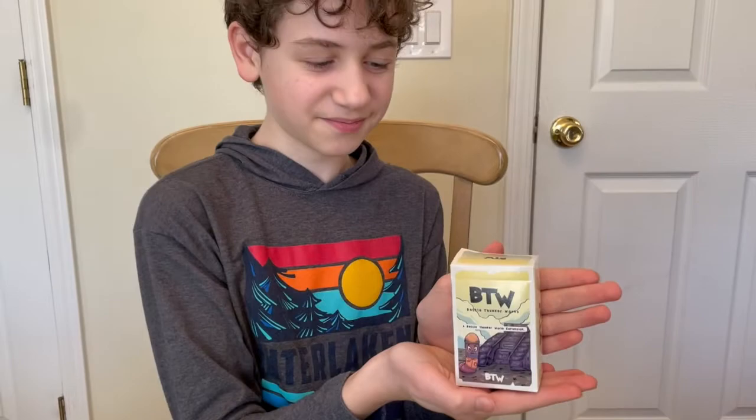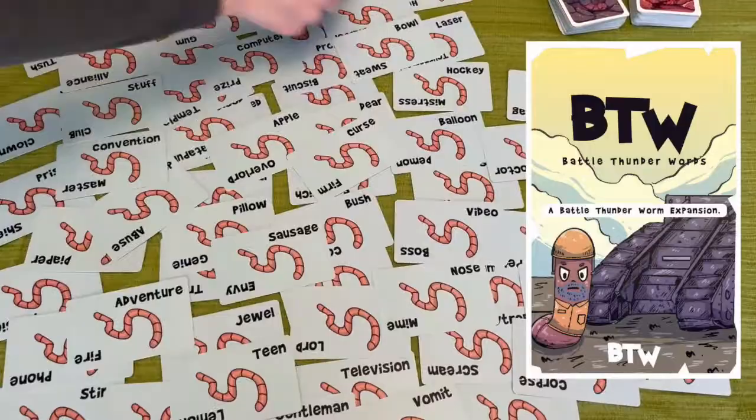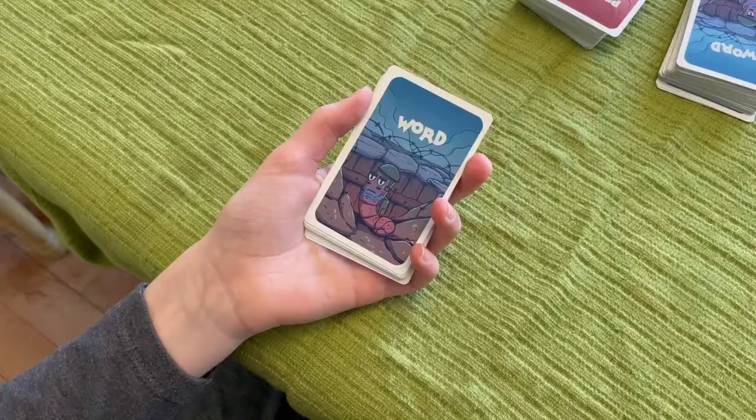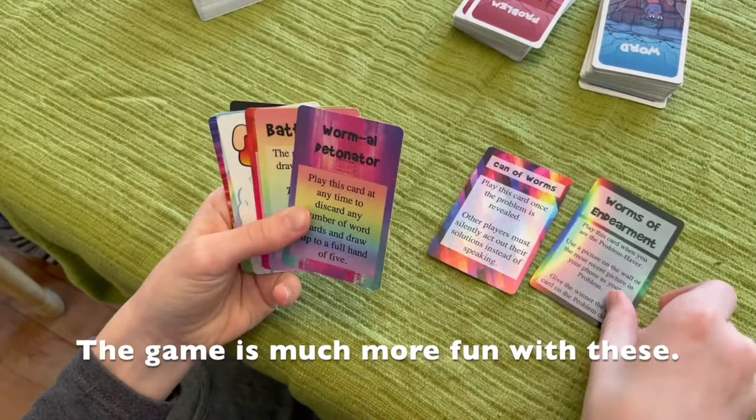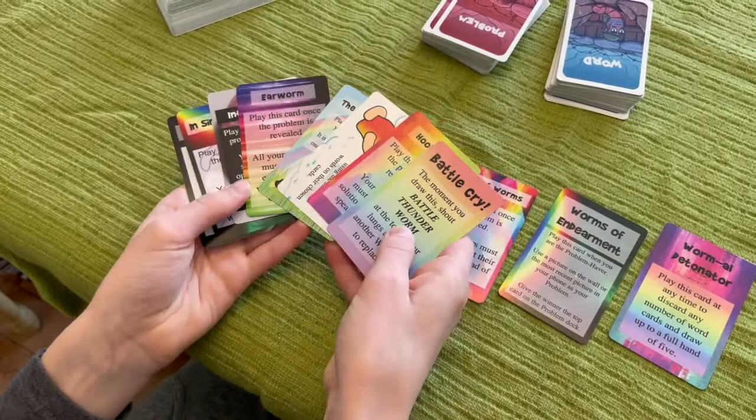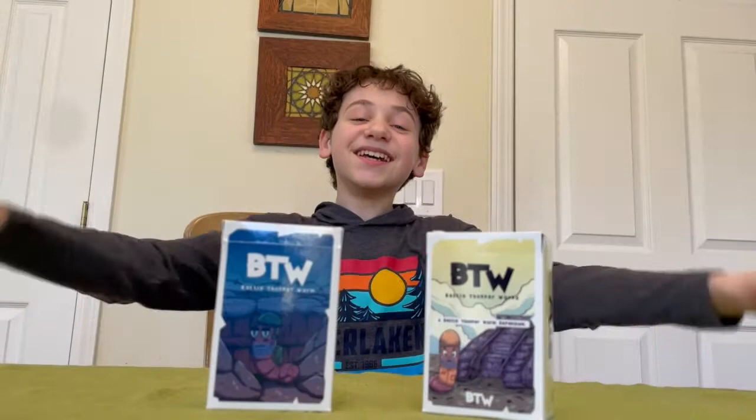This is also a great time to talk about the expansion set, Battle Thunder Words. This pretty little box comes with almost a hundred new Word Cards to keep the game fresh and funny. It also adds ten special action cards into the mix to make gameplay even more exciting! They have great names like Can of Worms, Worms of Endearment, or Wormel Detonator. These cards are pretty self-explanatory, so I won't spoil the surprise by reading them to you right now.